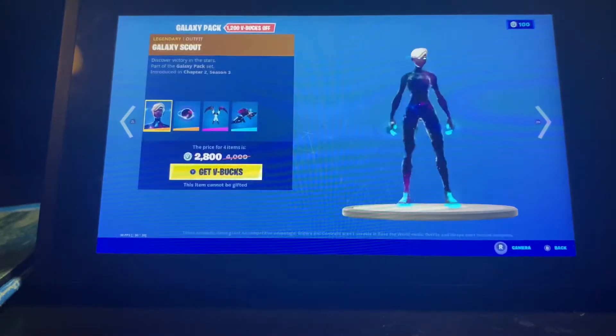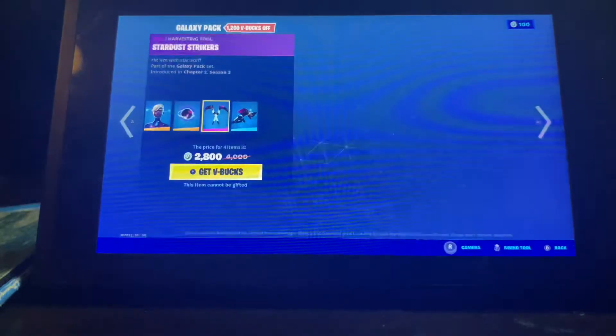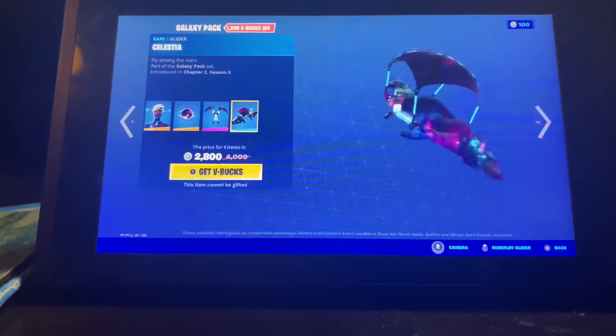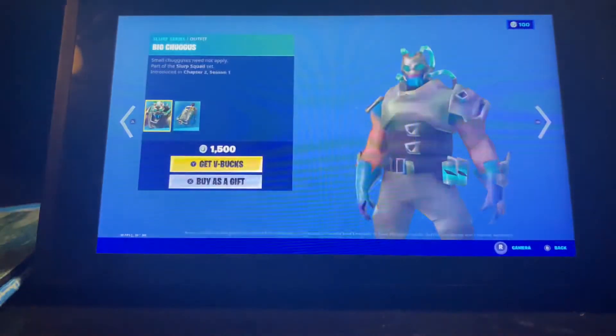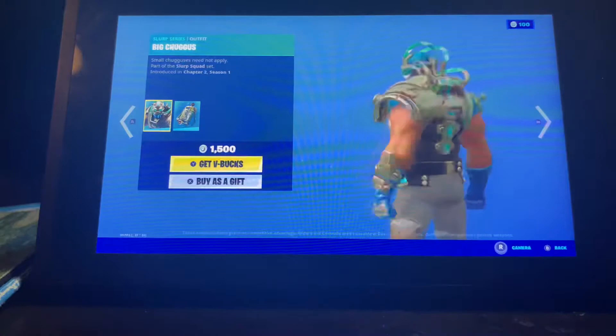Galaxy Scout is back with the Nucleus back bling, Stardust Strikers, and the Celestial glider. I'll show you the prices of all of them individually. Also the Star Scout wrap, which I don't think came with it — yeah, it didn't come with it.